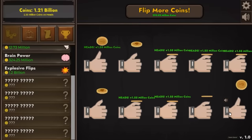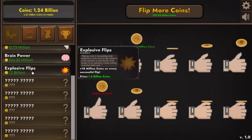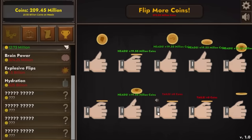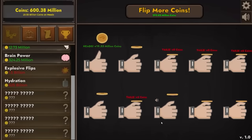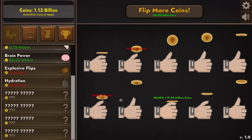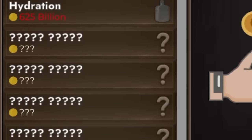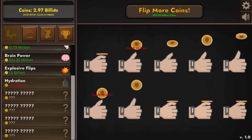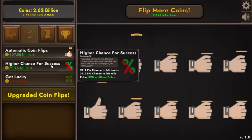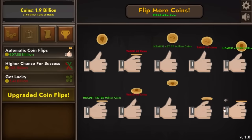We've officially hit billionaire status, and that's especially exciting because now we can buy explosive flips — each one of these is going to add 18 million coins to every flip, going from 1.5 up to about 20 million per click. That's a colossal upgrade. We've already earned back 600 million out of the 1.2 billion we spent, so it took us less than 10 seconds to earn that money back — well worth it. I literally just sent a text and I have 3 billion dollars, so we're going to buy explosive flips again. I'm going to spend lots of money on higher chance for success — now it's 63 to 36%.